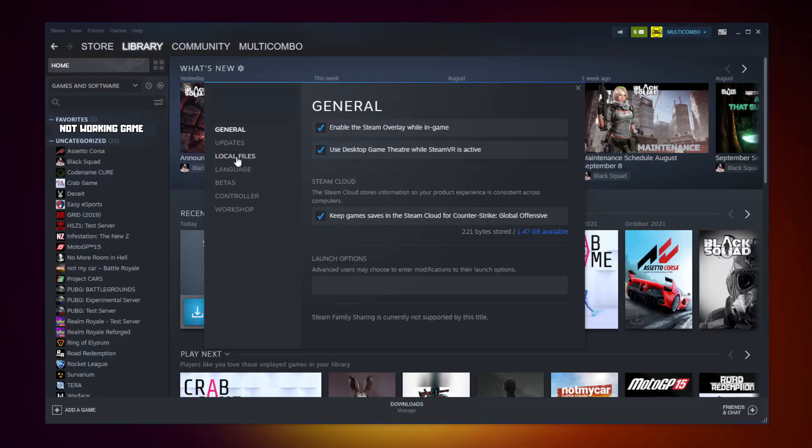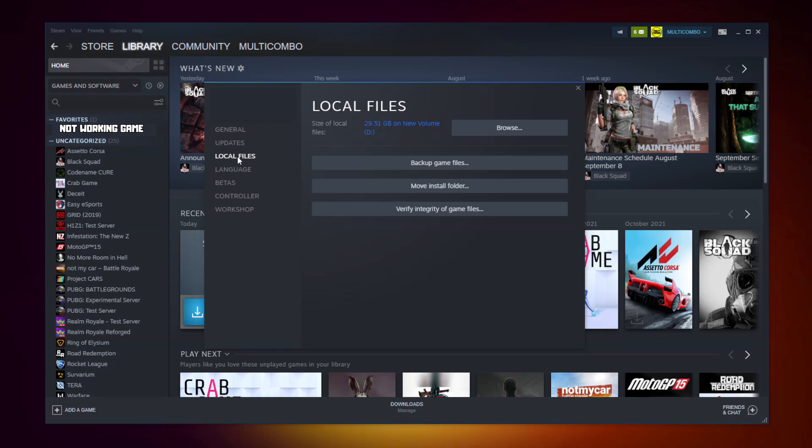Click Local Files. Click Verify Integrity of Game Files. Wait until it is completed.